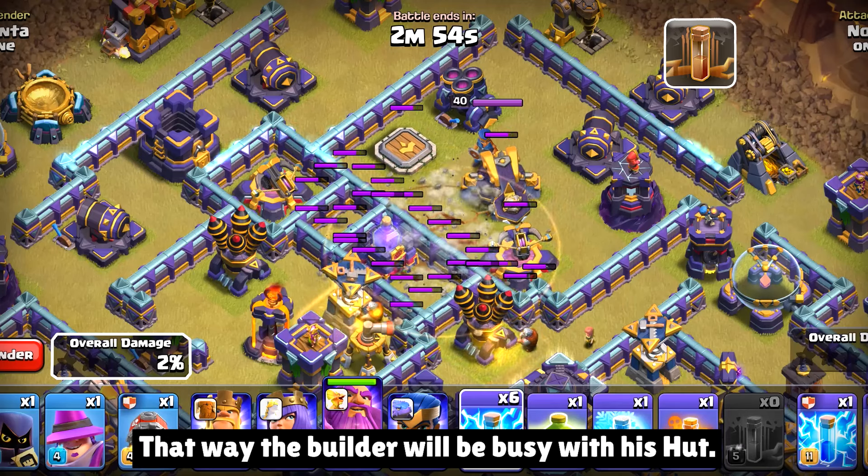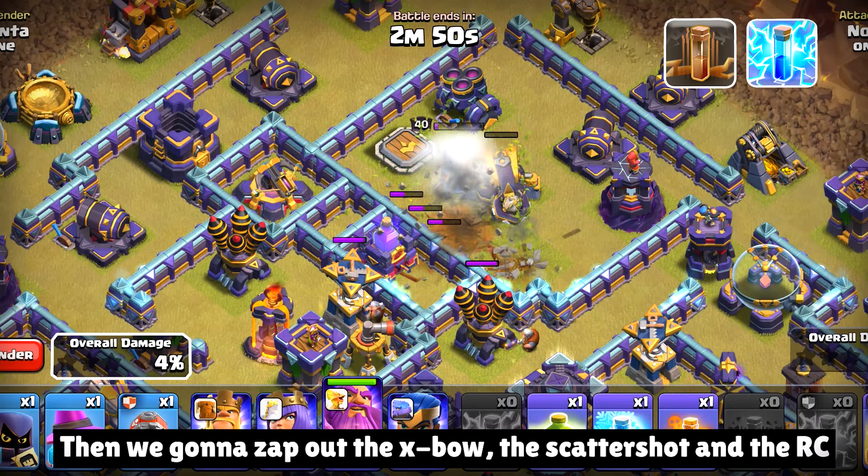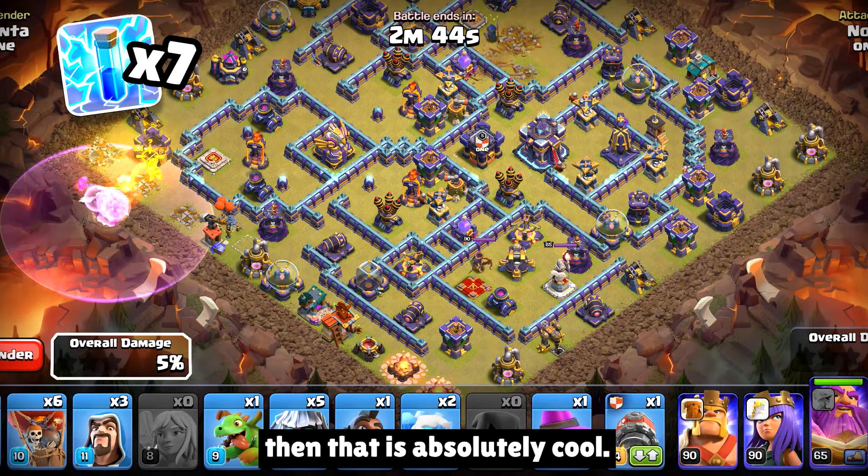Start with the earthquake spell so the builder will be busy with his hut. Then we're gonna zap out the X-Bow, the scattershot, and the RC — a total of 7 lightning spells. And if you can get one hero with your first setup, then that is absolutely cool.